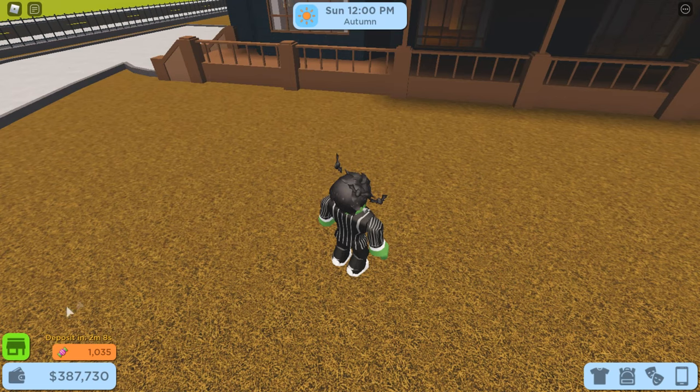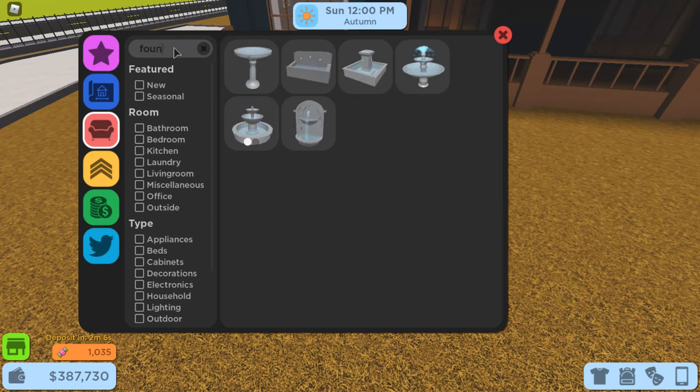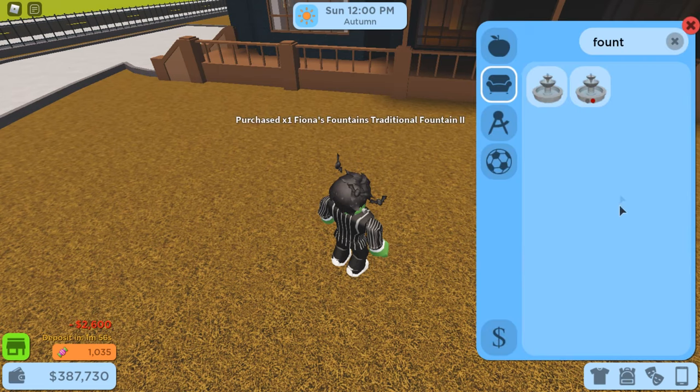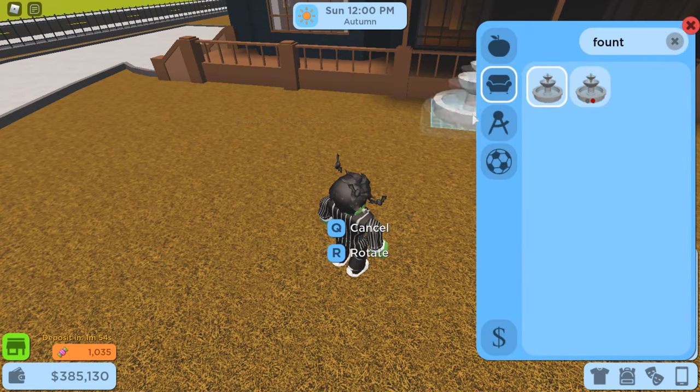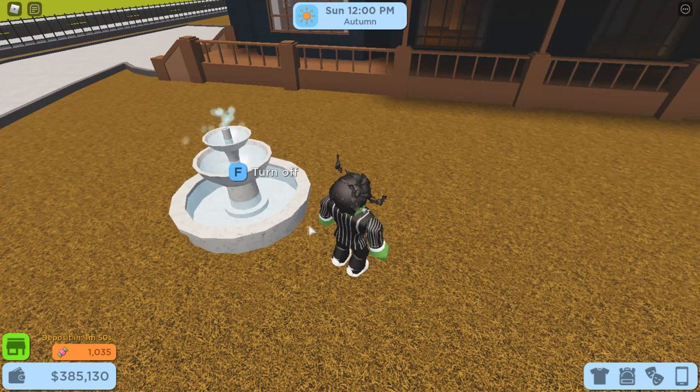What you'll need for this build hack is a fountain. Go to your shop menu, search 'fountain,' and there should be several fountains that pop up. Just choose whichever fountain you like the most. I like this one so I'm going to buy it real quick. Here's our fountain — I'm going to place it right here but you can place it anywhere you like. We're going to change the color of the water to red to make it look like blood.